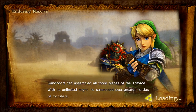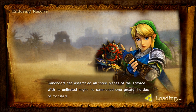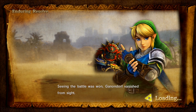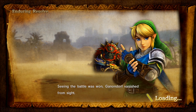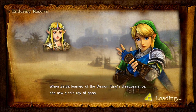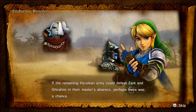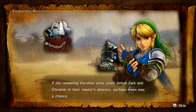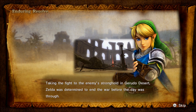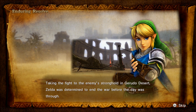Ganondorf had assembled all three pieces of the Triforce. With its unlimited might, he summoned ever greater hordes of monsters. Seeing that the battle was won, Ganondorf vanished from sight. When Zelda learned of the demon king's disappearance, she saw a thin ray of hope. If the remaining Hyrulean army could defeat Zant and Ghirahim in their master's absence, perhaps there was a chance. Taking the fight to the enemy's stronghold on Gerudo Desert, Zelda was determined to end the war before the day was through.